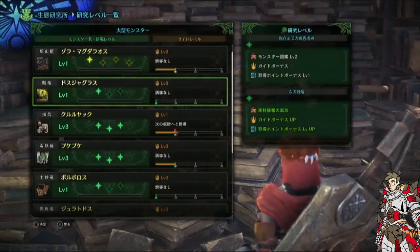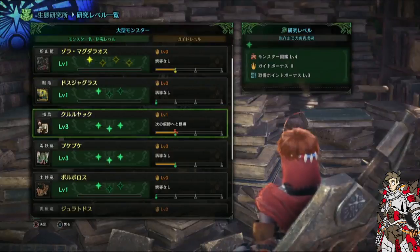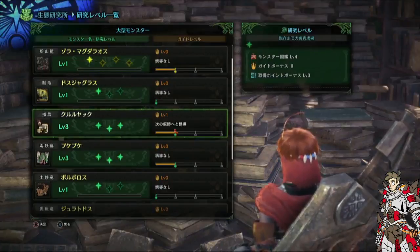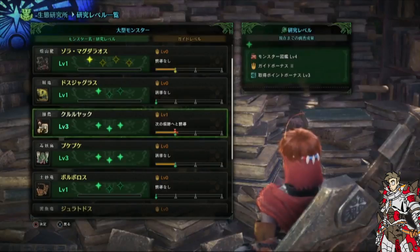They're the upgrade bars. The first upgrade for the research shows you the monster's weaknesses in your monster notes in your book. Level two will actually give you better loot drops for breaking off certain parts of the monster. So for example, this could maybe mitigate some grinding problems — like Rathios plate being a 2% drop in Portable Third. But again, we're not really sure about that.